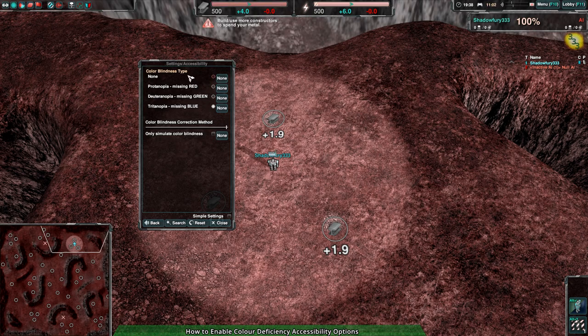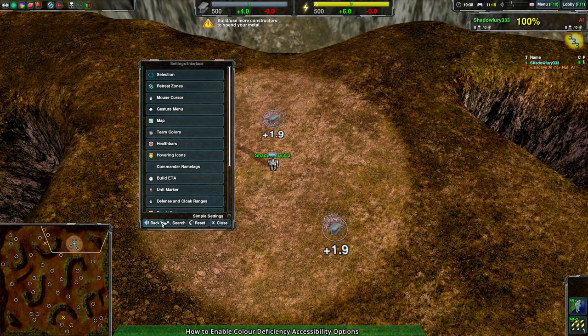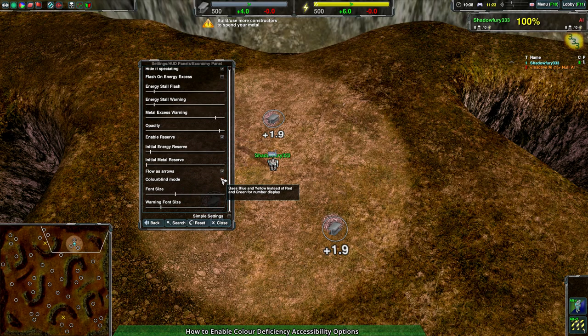Anyone who has color deficiency is going to know right off the bat either it doesn't look like it's doing anything or it looks like it's actively sabotaging the game. So this setting under Accessibility is for widget writers. The settings for people who have color vision deficiency are Interface > Team Colors and Settings > HUD Panels > Economy Panel with colorblind mode. Those are the two settings for people who have color vision deficiency, and hopefully this helps you get into the game and have as enjoyable an experience as possible.